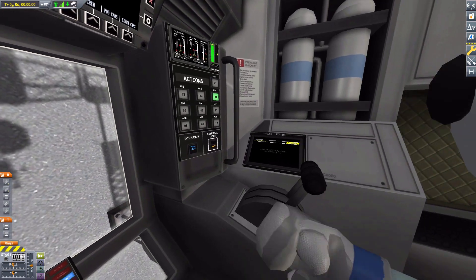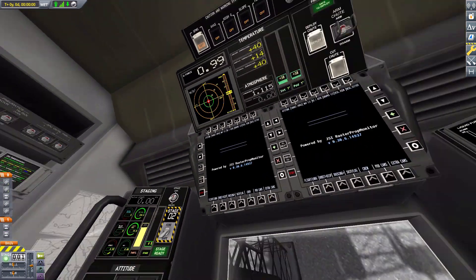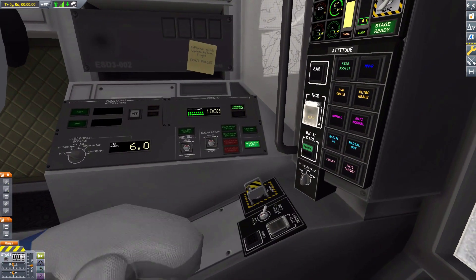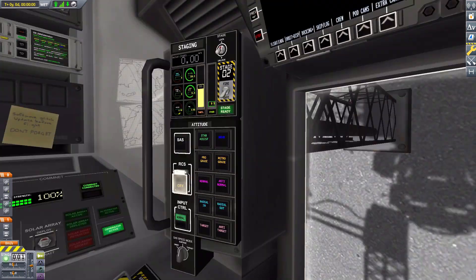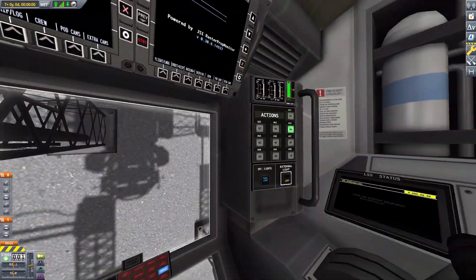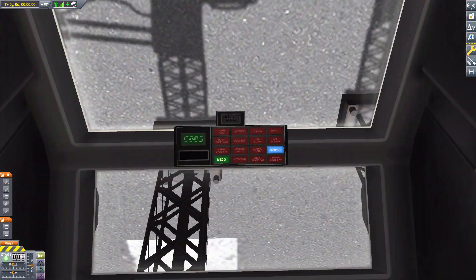Then the original lander can — this may be my second favorite of the cockpits. Even though it's a bit more minimalistic and compact, I really like how all the space was used to still fit all the useful switches in. It works out quite nicely and I appreciate that, along with the nice little indicators.